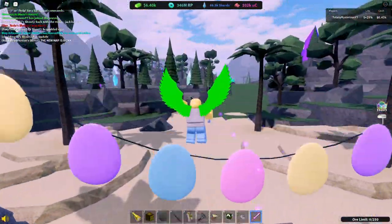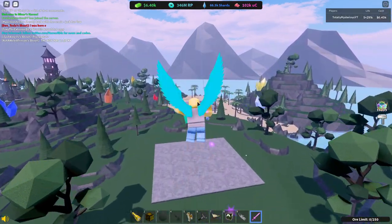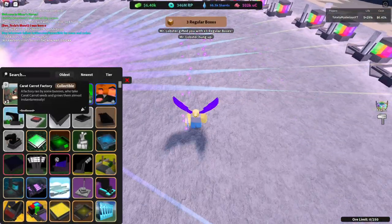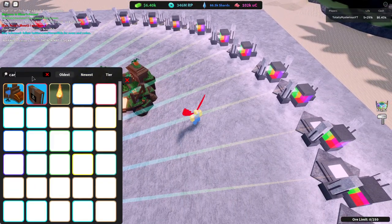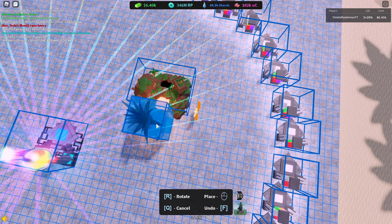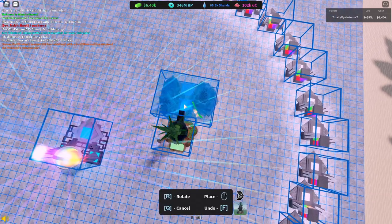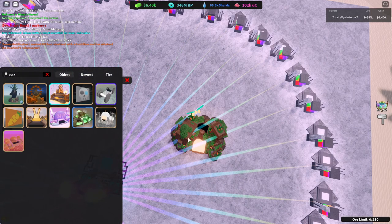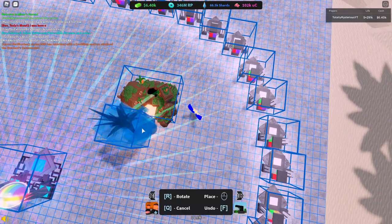We're going to go back over to our base. First thing we want to do is pull out that Carrot Factory, and then we're going to get the Carrot Mine and put it right here. We need to make a few different things, so we're going to go into the shop. We'll take these out and favorite them so we can pull them out really fast.